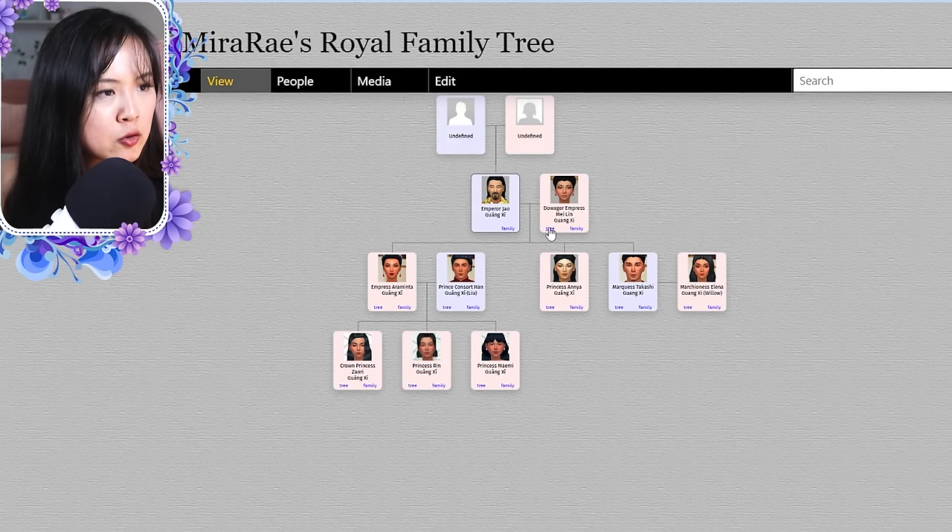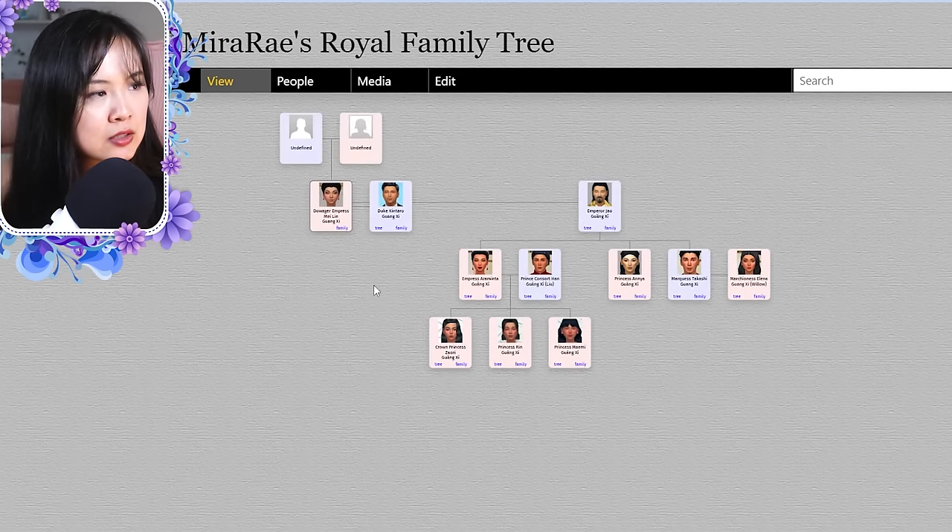For the step-siblings: after Zhao passed away, Mei Lin married Duke Kintaro. With his ex-wife Dara, Kintaro had Makara, Vanna, and Kai. Vanna and Connor already had Sota, who is now a teenager around Sayori and Rin's age. Makara and Harper have Lord Lixen and Lady Lan — a toddler and infant. Kai and Hazel have Lord Nam and Lord Trung — a toddler and a child. These are step-cousins with Sayori, Rin, and Mamie.